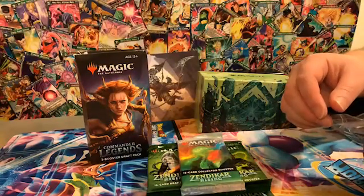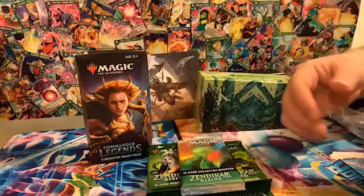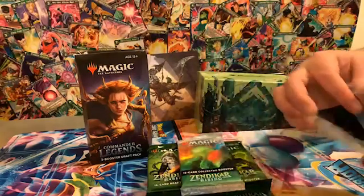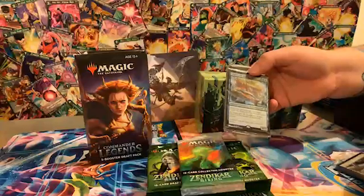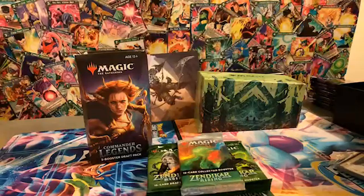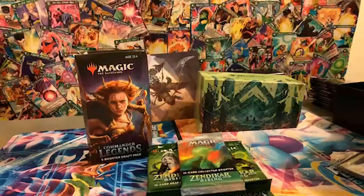The regular Zendikar Rising box comes with a green one, so that's kind of cool. It also comes with a pack of regular art lands and then a pack that has your box exclusive promo, which is the crab. Behind the crab should be 20 foil lands.